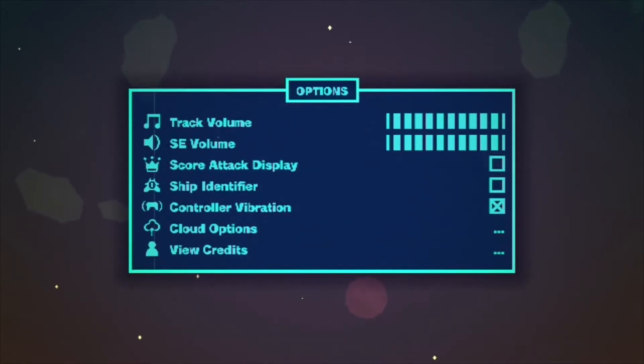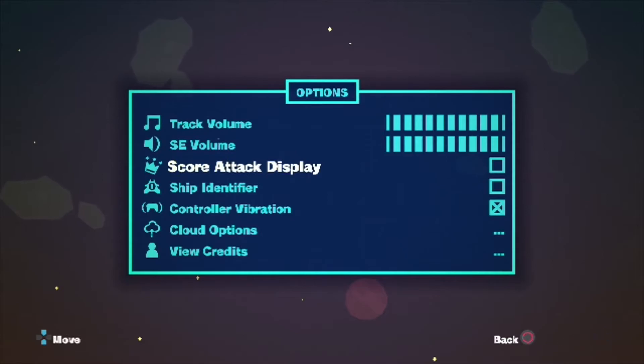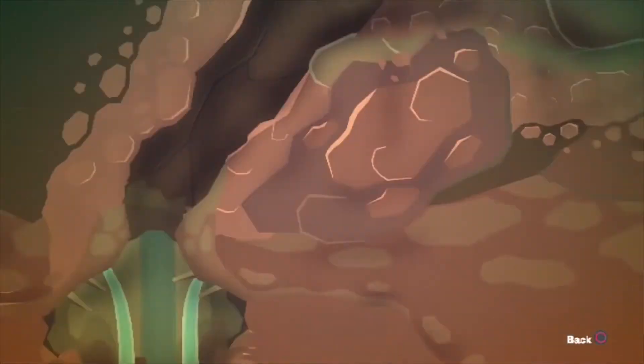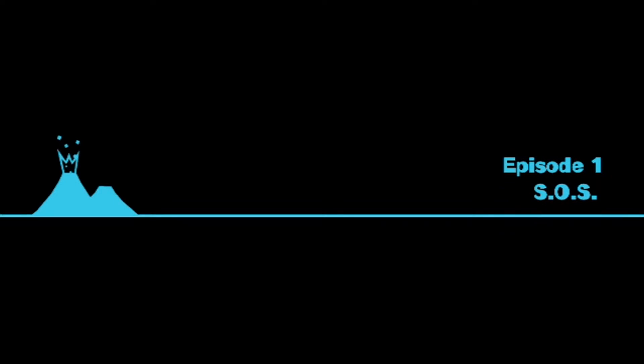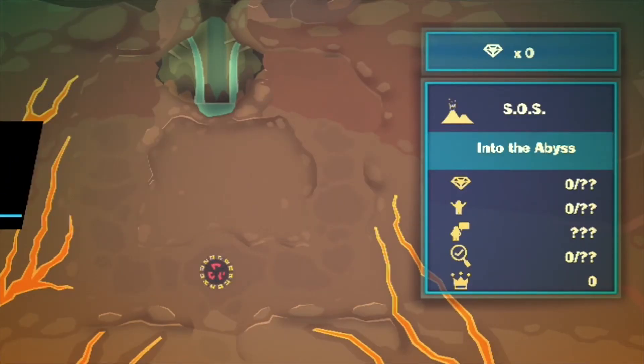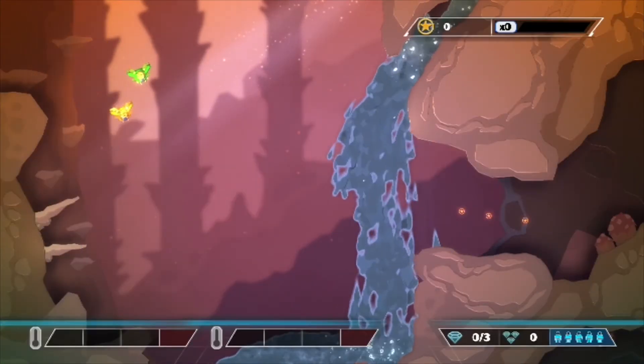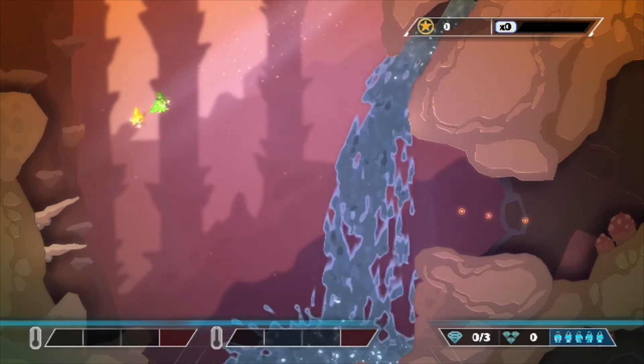Let's check the options — we're going to keep everything just about the same. Looks good. We are ready to go into adventure mode. Oh my gosh, it's episode one! SOS — did you know that's what SOS means? It means help. Okay, there's two of us, you've got to do it at the very beginning. Now we're ready for the first level — 'Into the Abyss.'